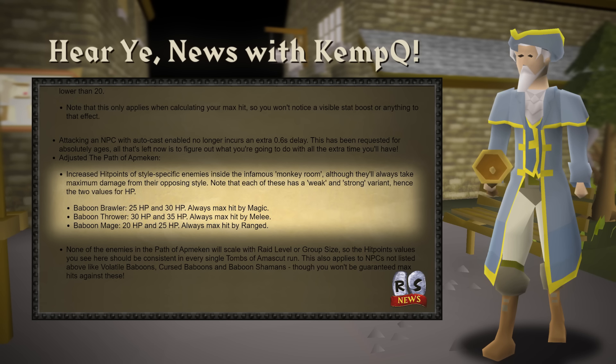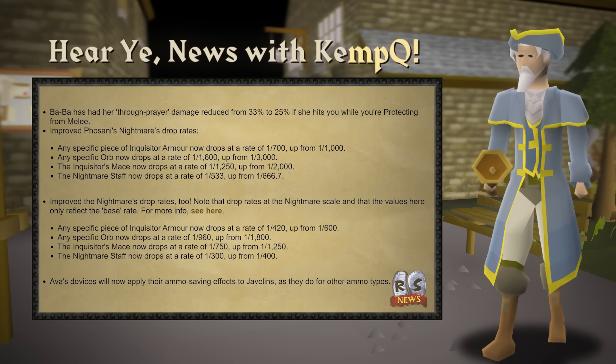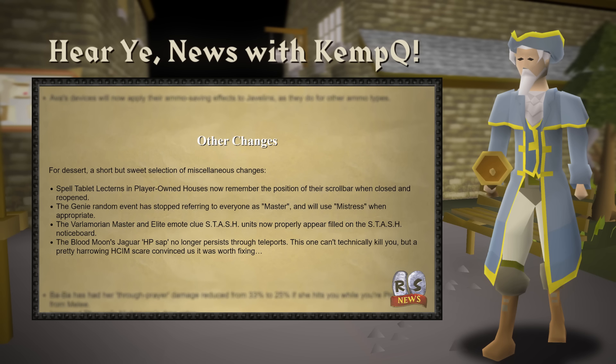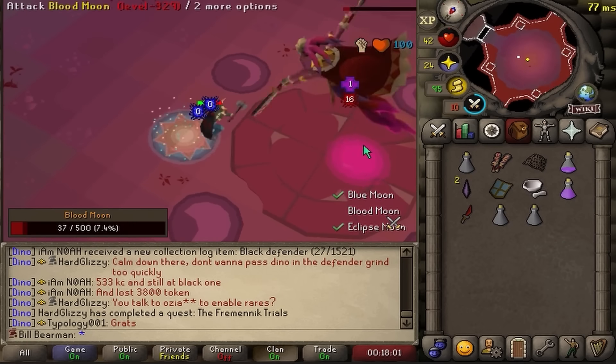Baba also hits less through prayer. Both variants of the Nightmare have seen drop rate buffs across the board, with Inquisitor's set effect being tripled when wielding the Inquisitor's Mace, and Ava's devices now work on Javelins in accordance with the rebalance. A few quality of life updates also hit, like preventing the Blood Moon Jaguar's hit point sap from hitting you after a teleport — exactly what happened to Appropriate 2 from Reddit last week.